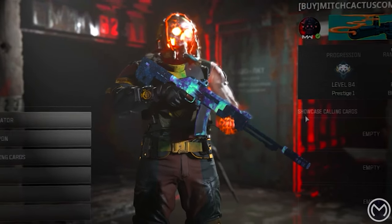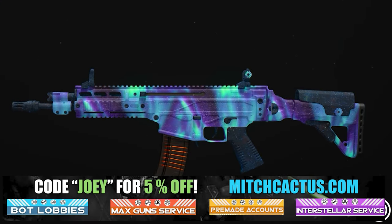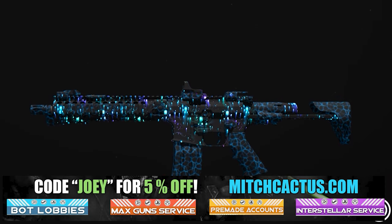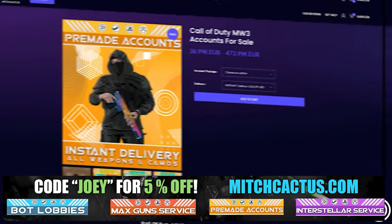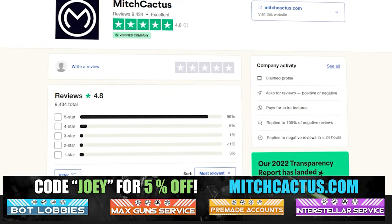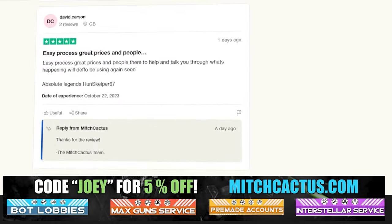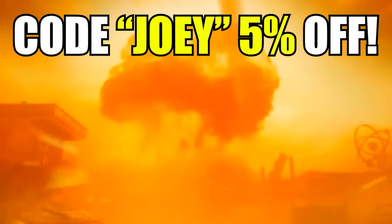Let's take a quick look at my sponsor for this video, Mitch Cactus, because he offers a range of services for Modern Warfare 3, including camos and more camos for both Modern Warfare 3 and Modern Warfare 2. He's also got pre-made accounts for Modern Warfare 3, zombie schematics boost, and the nuke skin boost. Over 10,000 customer reviews — check it out yourself. Use code Joey for 5% off. Links in the description.